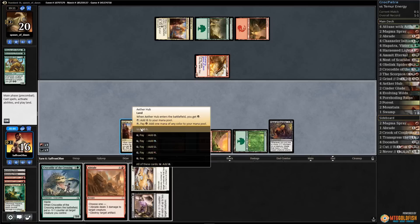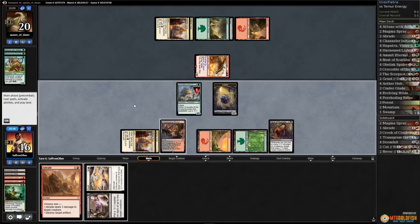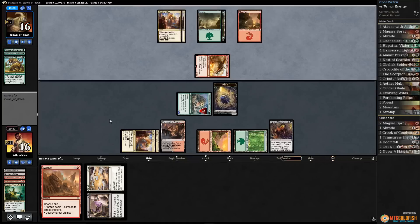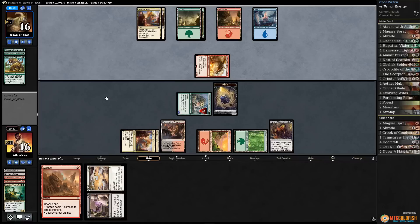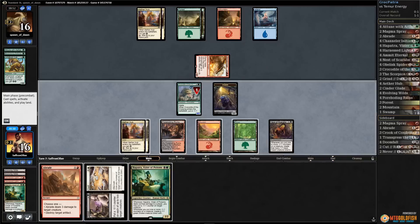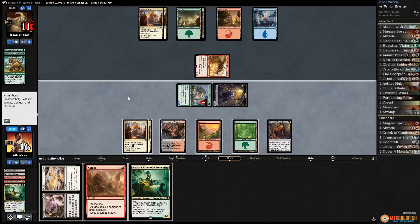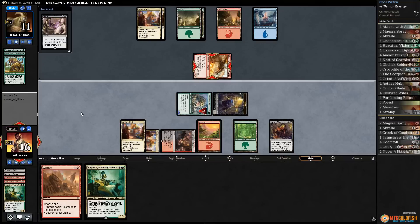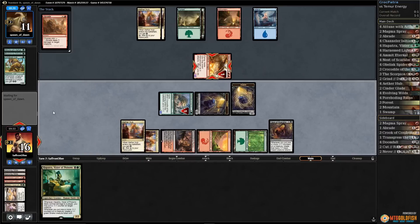We just cast Crocodile of the Crossing — put a counter on it, get a 1/1, get in for four. Grind to Dust kind of gives us a chance. We're a land away from just using Grind's aftermath to kill two things. Opponent passes — we draw a second Hapatra. Let's attack with Hapatra and see what our opponent does. Opponent takes it down to 11. Let's cast Grind, put a counter on Glory Bringer, get a 1/1.